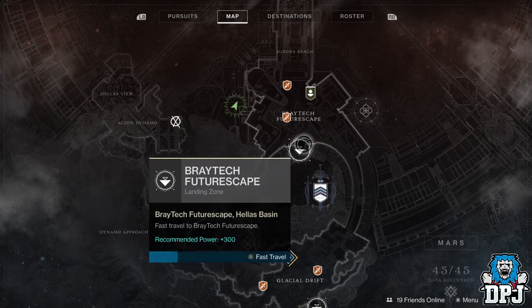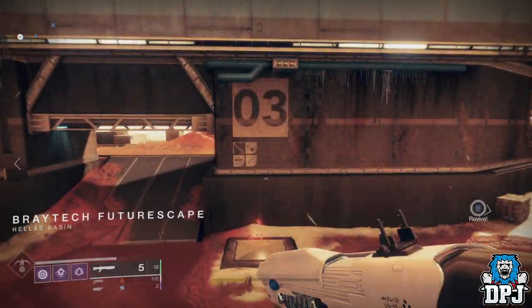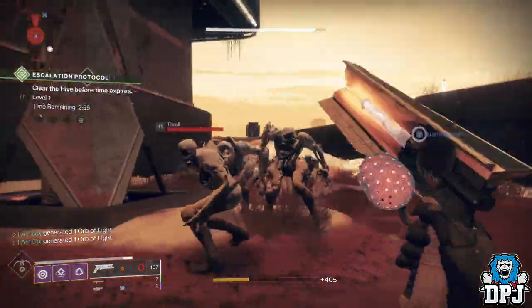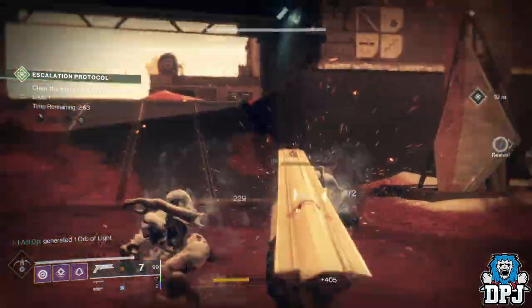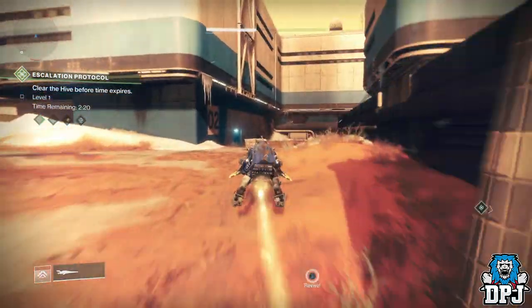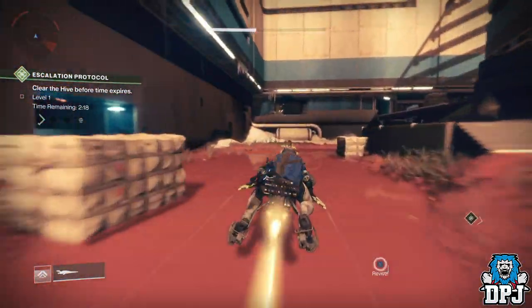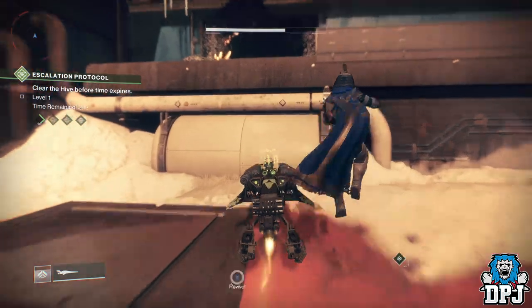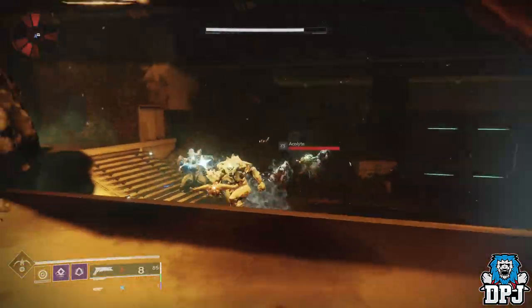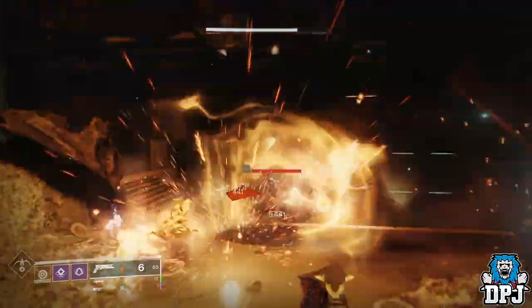If you don't want to wait, head to Mars, spawn into the Braytech Futurescape area, load up the Escalation Protocol, get to work on the first wave of enemies, and then run into the Core Terminus Lost Sector in the same area. If you have any exotic armor piece which gives you super energy back on hits, make sure you use that — Hunter Orpheus Rig, for example — and you will get this done relatively quickly.